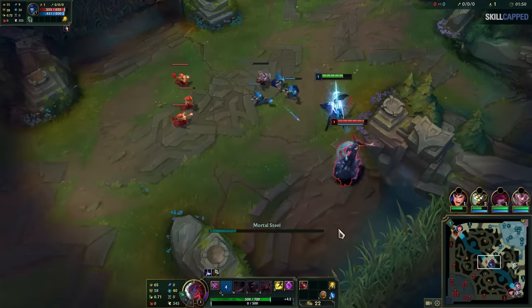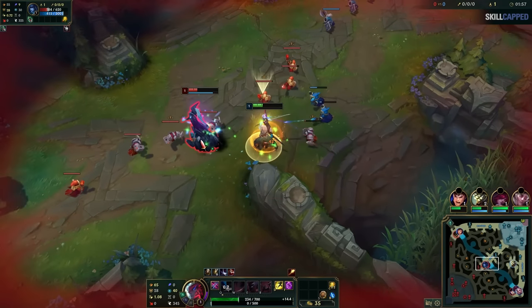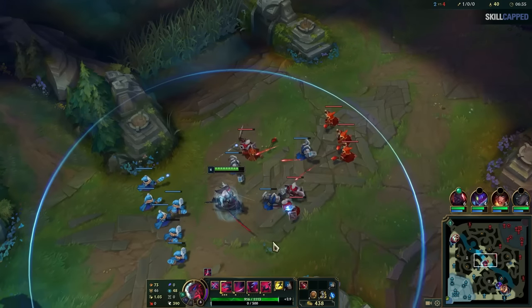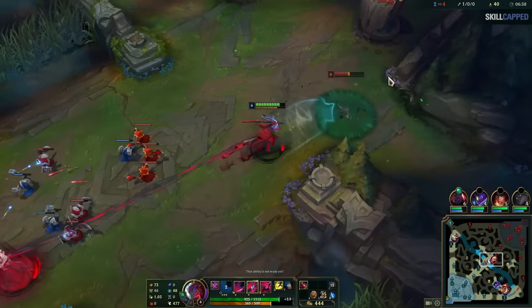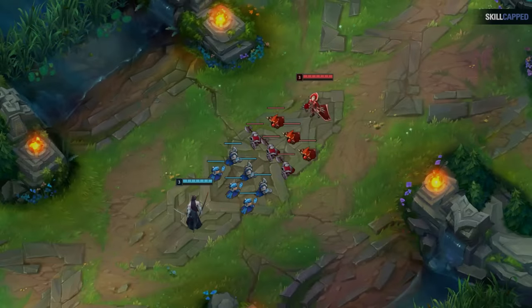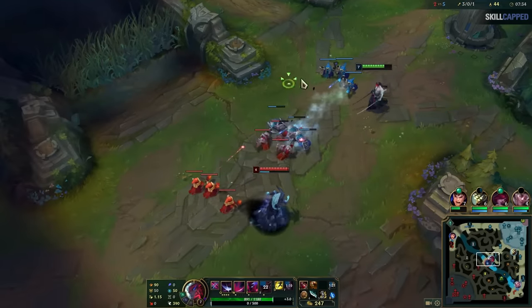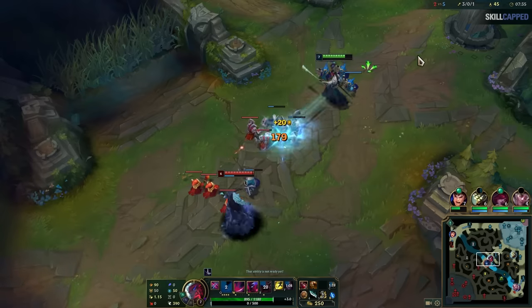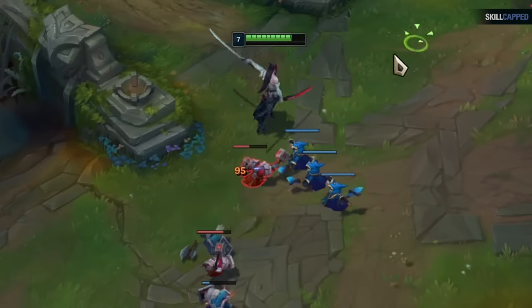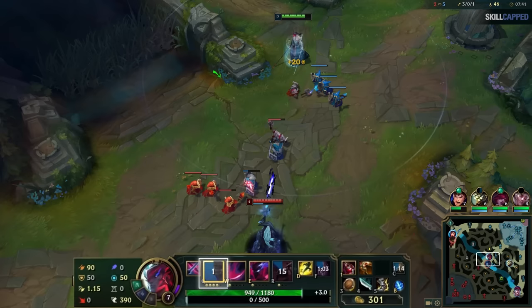In every matchup, Yone almost always wants to be able to go for extended trades. You have a lot of DPS with your Q and Lethal Tempo, which means you generally want to keep the wave on your side of the lane. Before most trades you generally want to stack up your Q3 so you can extend your engage range while at the same time giving you CC to begin your trade. To do both these goals, you want to be very careful and only hit a single minion each time you use your Q — you can angle it to where you're only hitting one minion at a time. This keeps the wave from pushing too quickly while letting you stack your Q3 as often as possible. Good Yone players do this all the time.